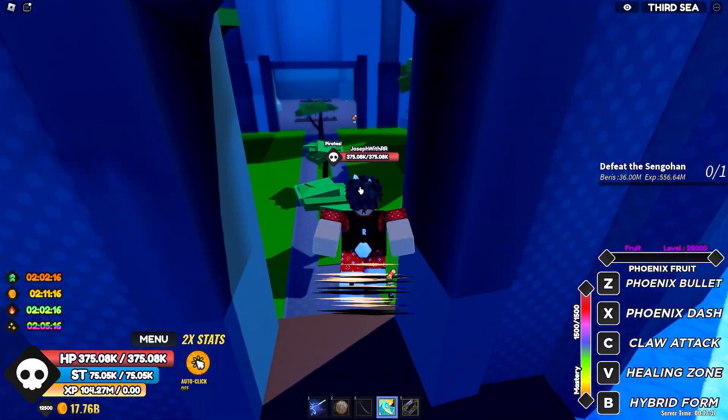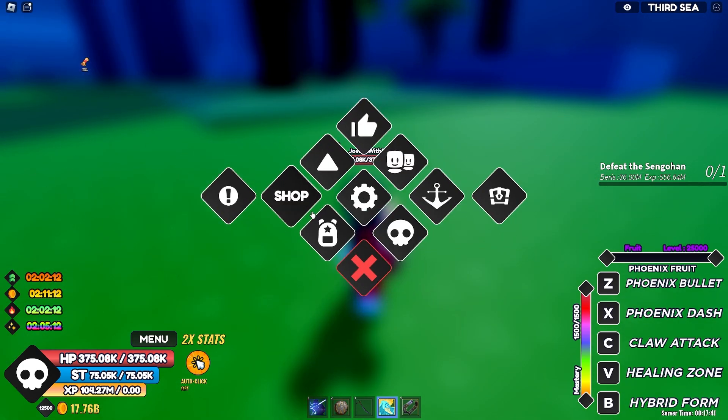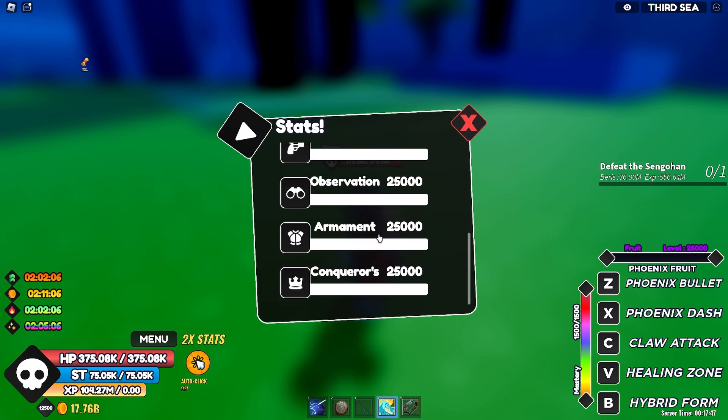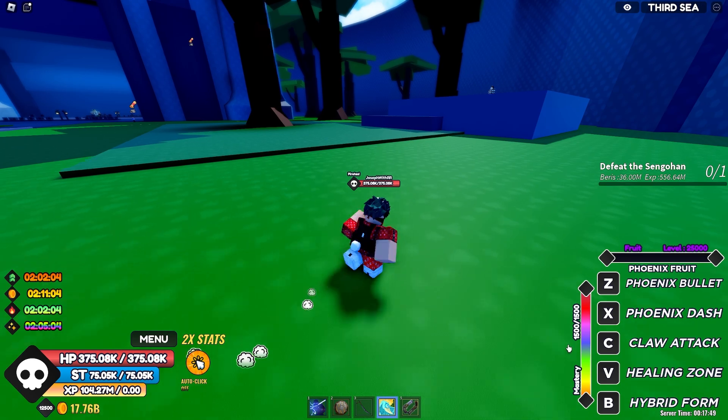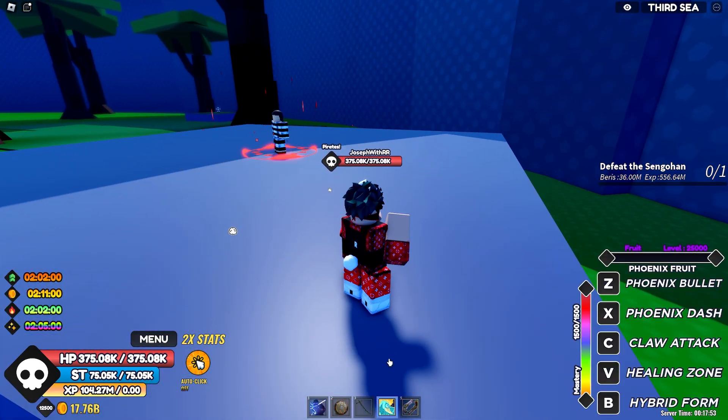So we have the Phoenix — I already have it maxed out, I don't have any accessories equipped, zero. My stats are maxed and the fruit is also maxed with mastery. So let's start with it.